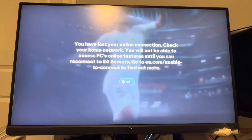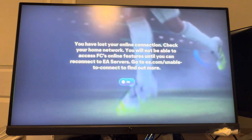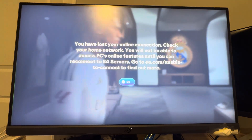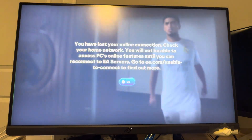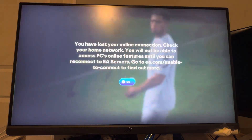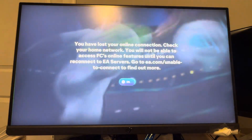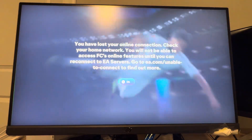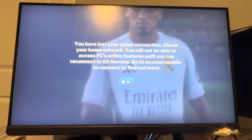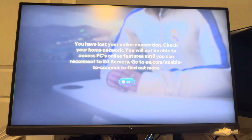One way is that it could be something on EA's end. What I mean by this is if you just Google 'Are EA servers up?' or 'FC servers up?' and see if they're up and running. If they're not up and running, you just have to wait it out. You can keep closing the game or restarting your console to maybe get into the servers earlier. You can also look on Twitter or YouTube to see if other people are having errors or issues.